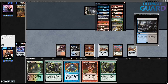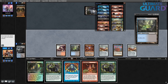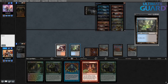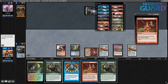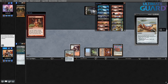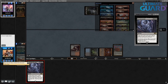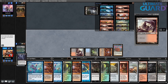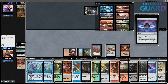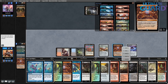I'm cracking Polluted Delta, holding priority, cracking the Lion's Eye Diamonds for black mana. Now Burning Wish resolves — I'll go get Peer Through the Abyss, which I'll cast targeting myself. I drew half my deck, and it's 100% a win here because this deck has just way too many free cards for this not to be a win.